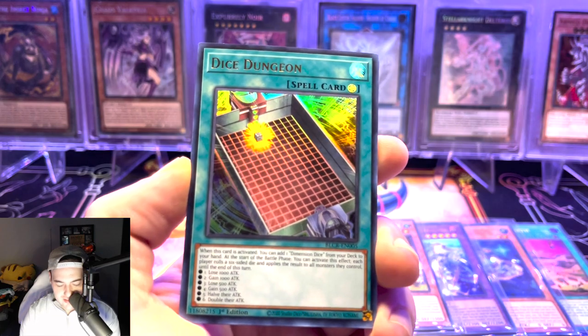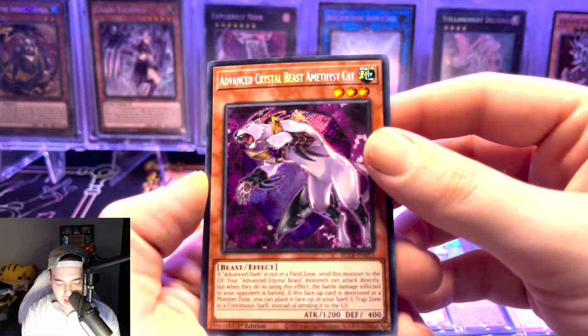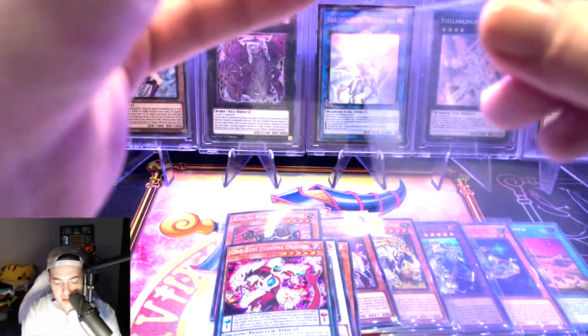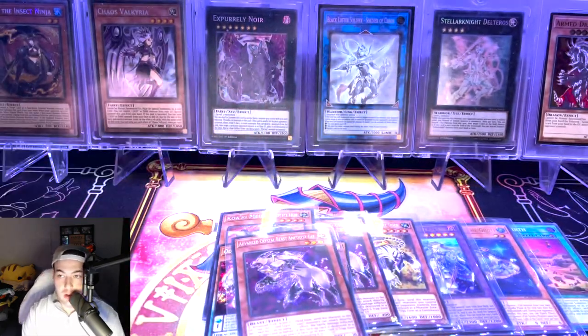Amvadred, Savior, Dice Dungeon, and another Advanced Crystal Beast Amethyst Cat. These cats are everywhere, man — I swear they overloaded the printing company with this card for this set. I actually won't be shocked if we pull a playset.